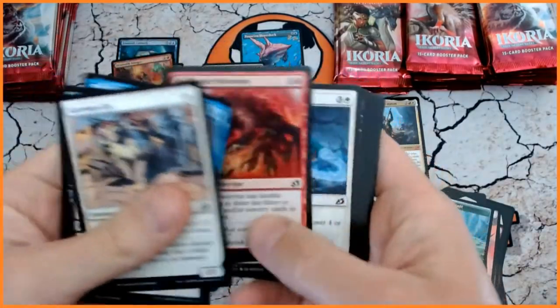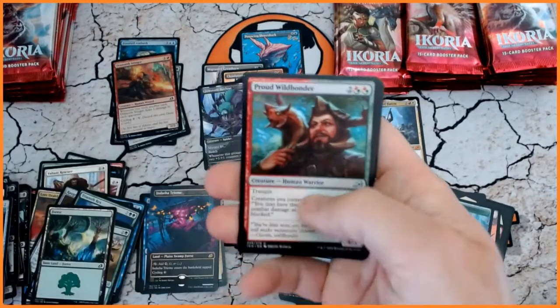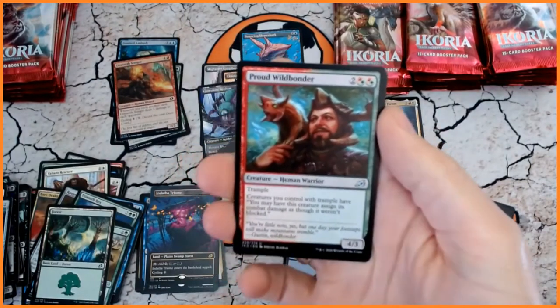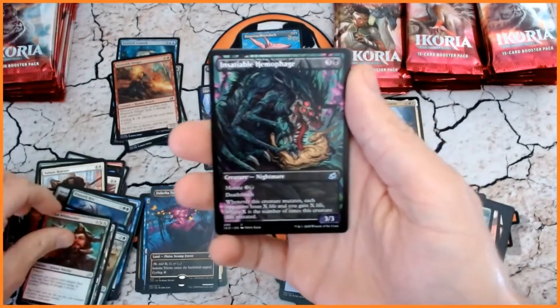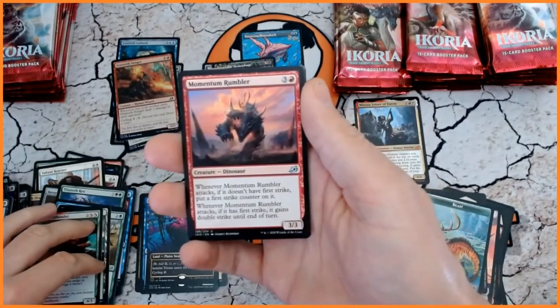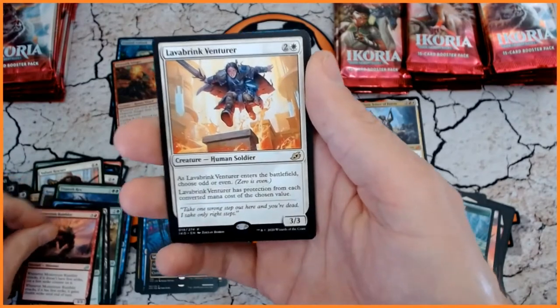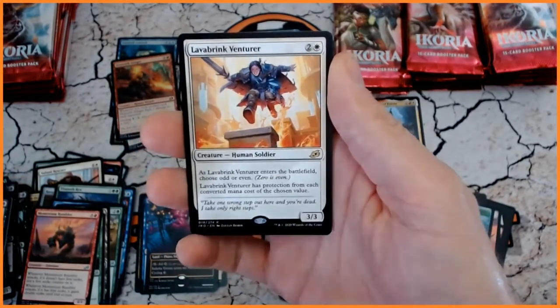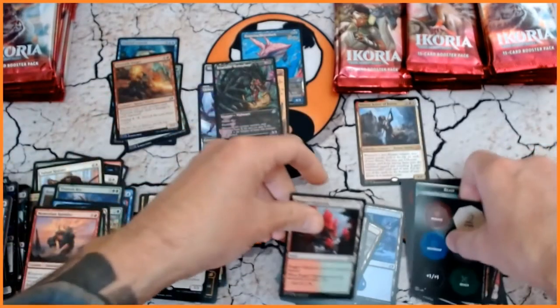We have another showcase — Insatiable Haemophage. Momentum Rumbler. And, oh very nice, we've got Lava Brink Venturer — very, very nice card indeed. I'm liking that. A Highlands.